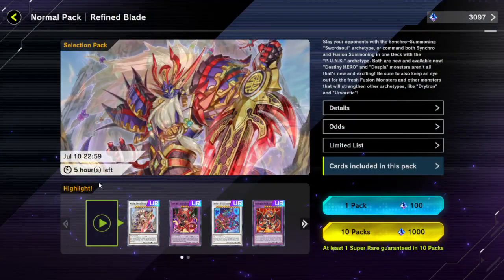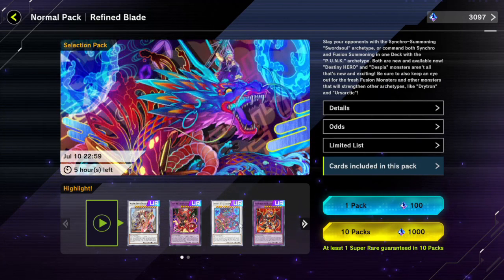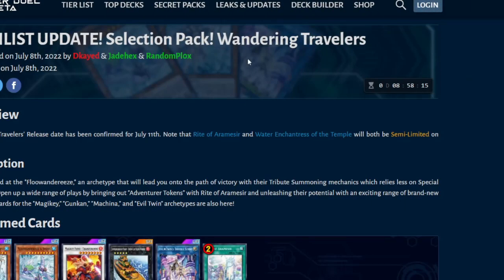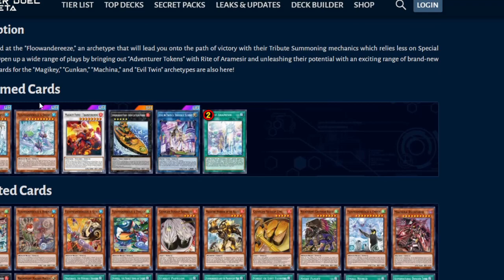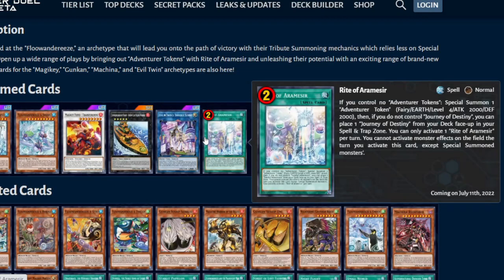Welcome to another video. While I'm recording this, there are five hours left until the Refined Blade Selection pack leaves the store. It's getting replaced with the Wandering Travelers pack, which has the Water Enchantress of the Temple and the Rite of Aramesir.